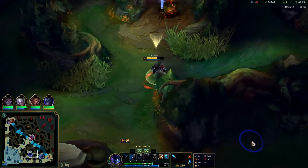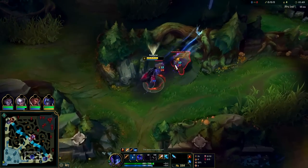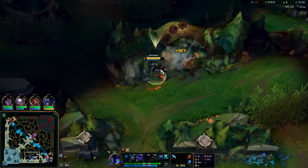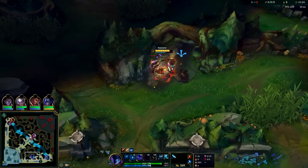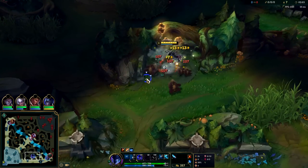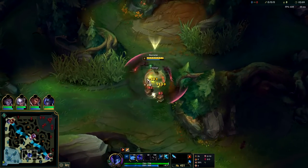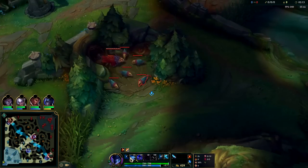W only gives you an extra five percent attack speed per level, which is why you max it last. At this point we get our W and chunk these camps down. You want to make sure you're fighting on top of your shadow trail — that way you're getting that extra AD and movement speed. You can still move around while on it to cut out the camp, but you don't want to get in the habit of just standing still.